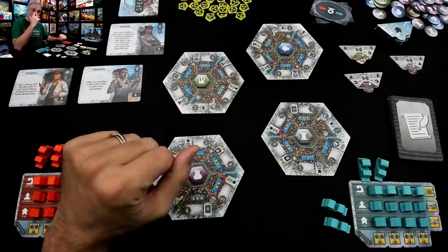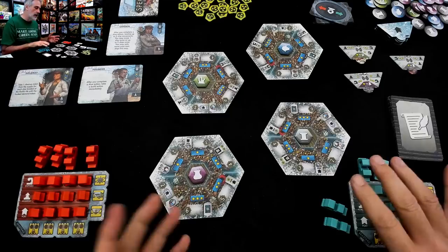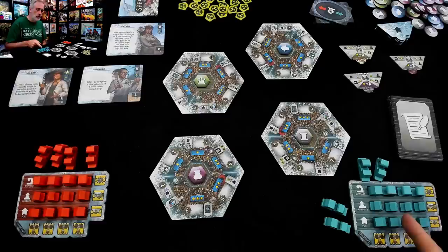This is basically Waterworld, the board game, and it's a sequel to a very popular game that came out last year called Flotilla, which was set in this same post-apocalypse, floating junk pile on the ocean, everybody scrabbling to get by kind of scenario. This is a two-player only game, so I will be the orange player, Jen will be the blue player, and we are ready to go.